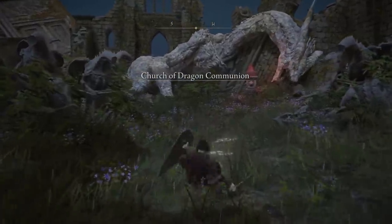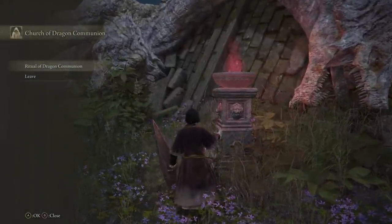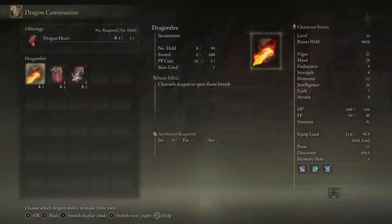Head up to the ruins on the island where there's a shrine, and that's where you can offer the heart to the statue for various options. To start it's just three choices: dragon fire, dragon claw, and dragon maw. They require faith and arcane to use, but there are also glint stone dragons so perhaps there'll be intelligence-based spells later. Right now it is one heart per spell, but later in the game you can find more hearts.